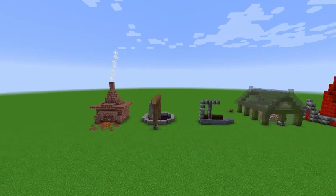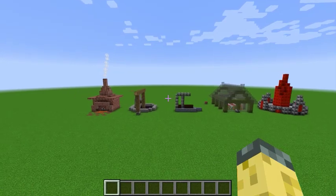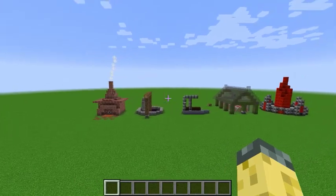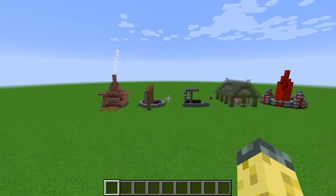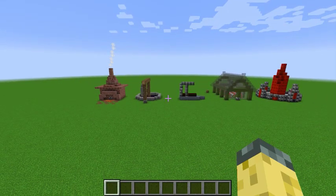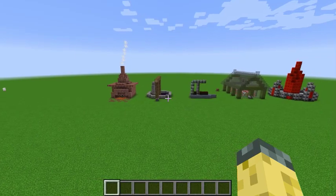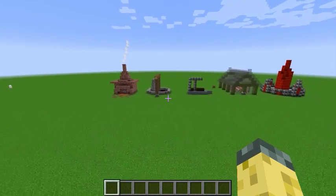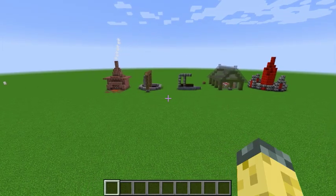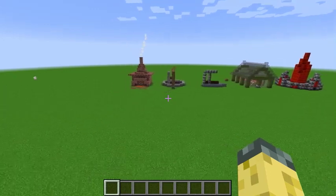One thing I have always not really liked about a lot of people's builds — and this is a personal pet peeve of mine, I completely understand why people do it — but they have these big machine walls which have every single machine from Thermal Expansion, Ender I.O, Actual Additions, and so on. Here I have several machines from Thermal Expansion but they are used in ways that look a lot more interesting, where each build represents a different machine.